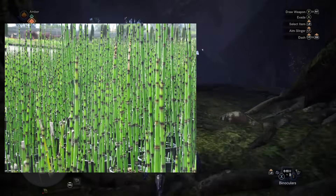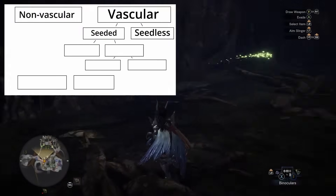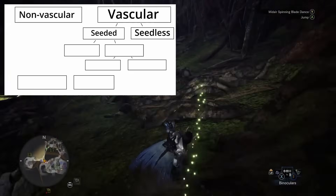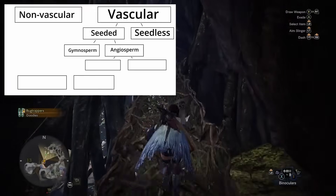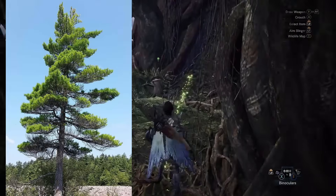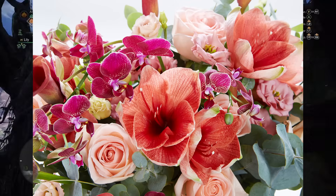Seedless plants are things like horsetails and ferns, and they reproduce from spores. Seeded plants reproduce from seeds. There are two types of plants that produce seeds: gymnosperms and angiosperms. You're very familiar with both of these groups, even if you don't know it. Gymnosperms are evergreens, sago palms, and ginkgos, and angiosperms are anything with a flower.